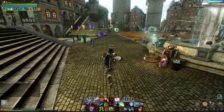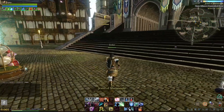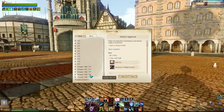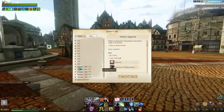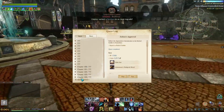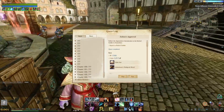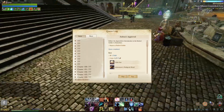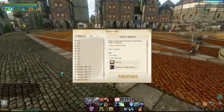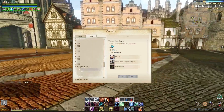Hello everyone, this is Horace from Arc Rage. In this video series I'm going to take you through all the custom quests. The custom quests start from chapter 100 to 104, so I'm going to take you through them one video at a time. Please keep watching the series and I hope you enjoy. Let's start from chapter 100 — the first quest says go to Golden Ruins and find Scope.